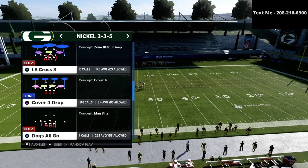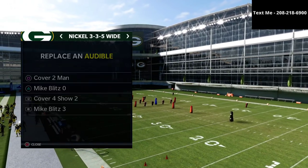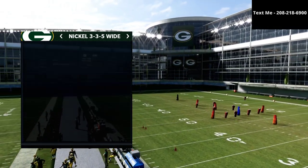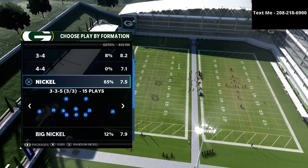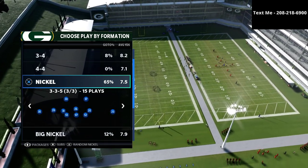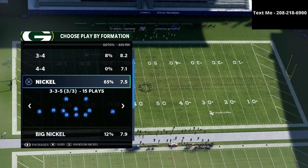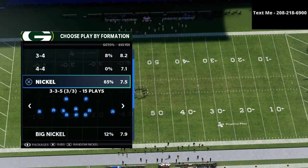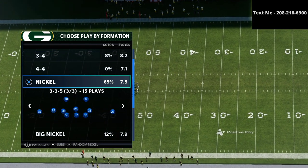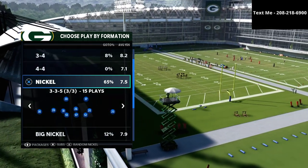The defense we're going to be sharing is out of the Mike Blitz 3, found in the Nickel 335 Wide. If you want my entire Nickel 335 Wide defensive guide, it teaches you everything about match defense, zone drops, man defense, run defense, and heavy user rushing and pressure defenses. You can get that entire defensive guide for just $15 in the description — it helps support the channel a ton.